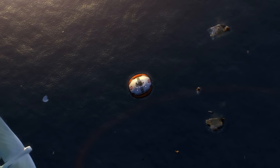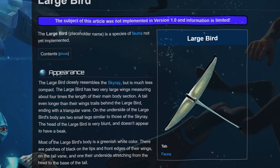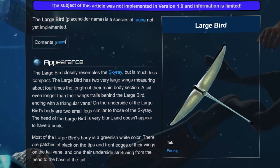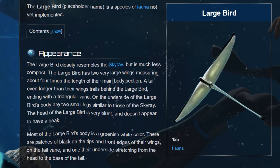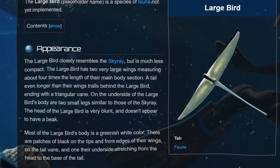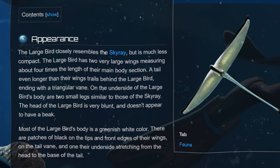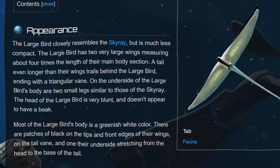I always recall back in the early access trailer, there was a particular bird we have not actually seen in game yet. On the wiki, it states it could potentially be in an expansion — it's called the large bird. The large bird closely resembles the sky ray but is much less compact. It has two very large wings measuring about four times the length of their main body section, a tail even longer than their wings ending with a triangular vein, and two small legs similar to the sky ray. The head is very blunt and doesn't appear to have a beak, and most of its body is a greenish-white color with patches of black on the tips and edges of the wings, on the tail vein, and on the underside. I can't say that's confirmation, but it definitely looks like a possibility.